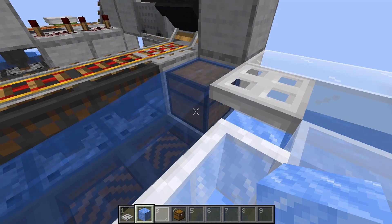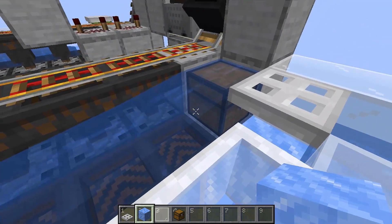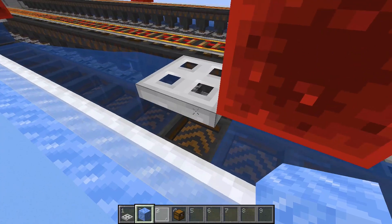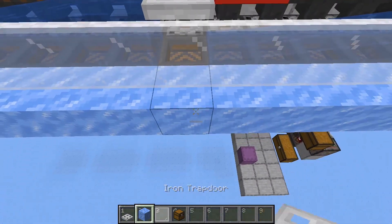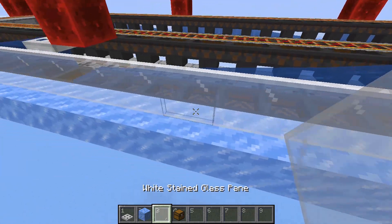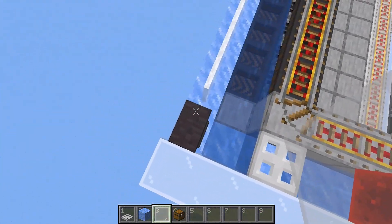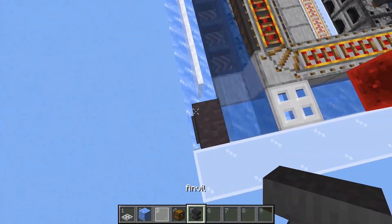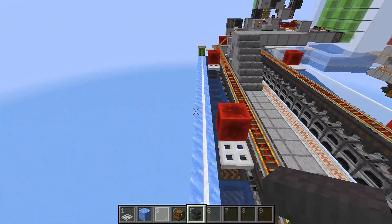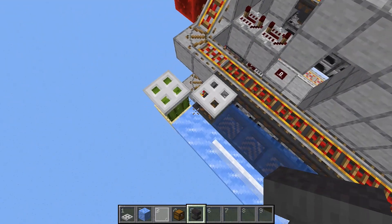Any excess will just get destroyed by this cactus over here. To build the water streams, start with the waterlogged chest over here one block before the first hopper, and divide each water stream using trap doors. Beside all of the hoppers just place ice blocks and on top of them place glass panes. The water will change direction over here and we'll align the items using this anvil over here, then do the same on the other side and place a cactus at the very end to destroy all excess items.